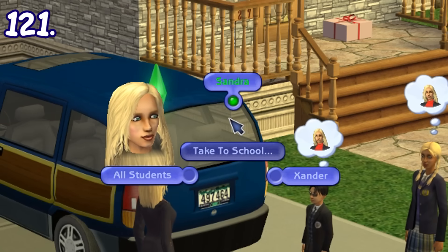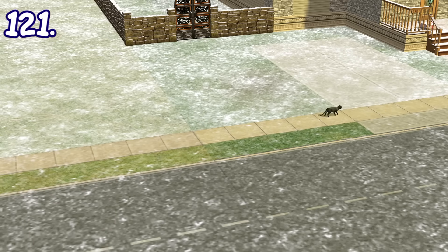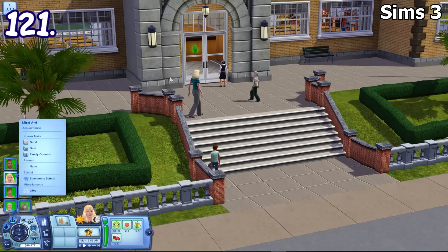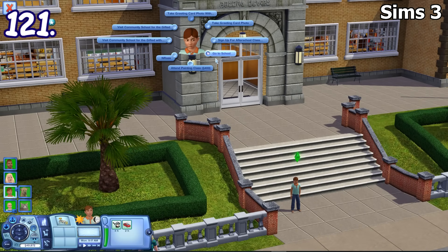Older sims can drive children and teenagers to school with the car. Sure, sims in Sims 3 can technically do it, but you need to do it manually one by one — commanding them to go near the school together, then command them to enter the school building, and then command the adult sim to go home. It's so tedious.